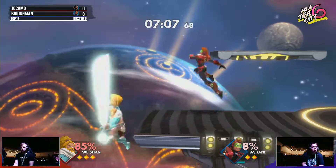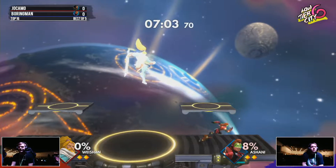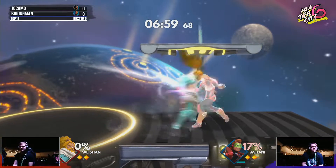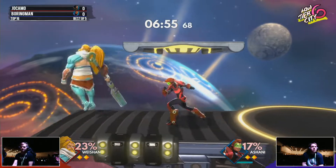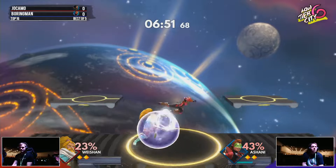Just corner pressure, corner pressure. Now this combo — does an aerial offstage. That's Wave Dash Arena. We saw it before, we'll see it again. I'm sure it'll happen one more time before this set is over. I've never seen this Wave Dash skin before. Pretty good, I like it. It's like a pastel... it's like Easter.